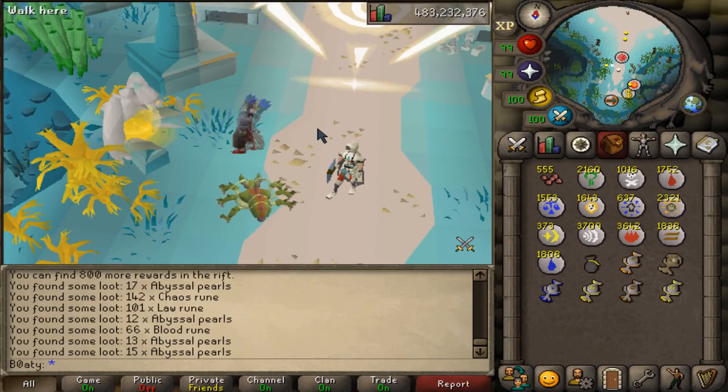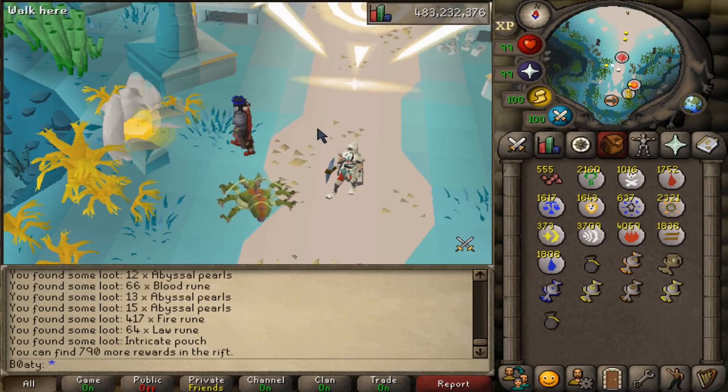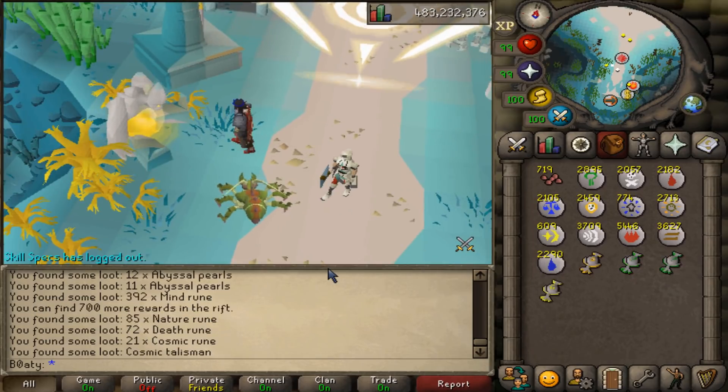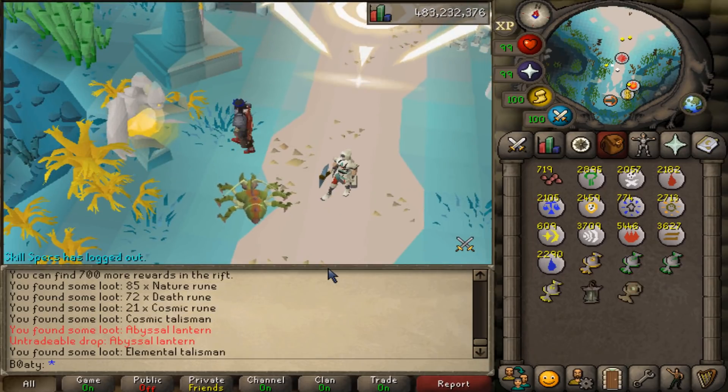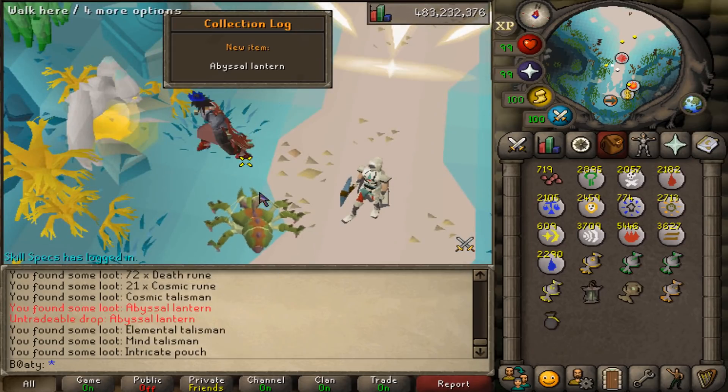Bro, my pearl RNG is insane! Four pearls on the same inventory — that's just so good. And another intricate pouch. There we go — the Abyssal Lantern coming in.